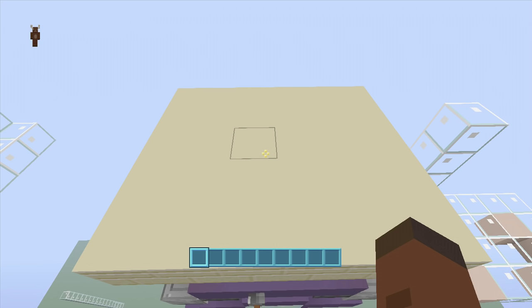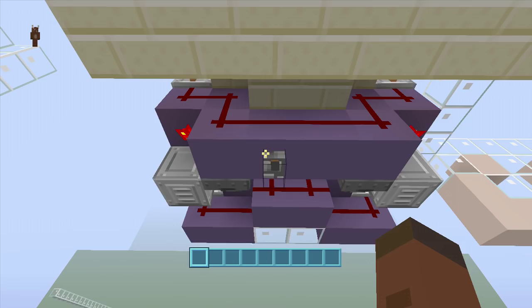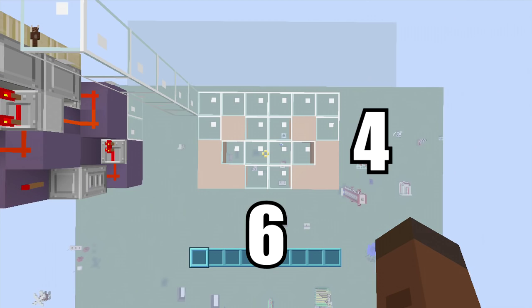Hey guys, welcome back to Fetix Gaming's redstone tutorials. This is how to build my tiny two-wide secret staircase. As you can see, this thing is extremely small. When we flip up this lever, our staircase opens up, and when I flip down the lever, the staircase closes right behind. You can easily add a button to the inside and outside as well — I'll try to do that at the end of the video. So let's start building!